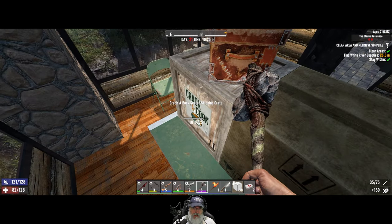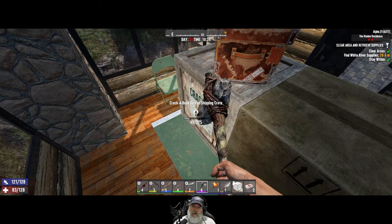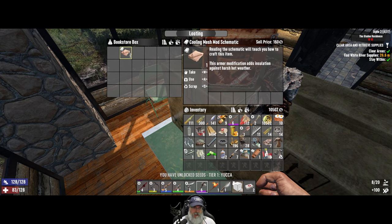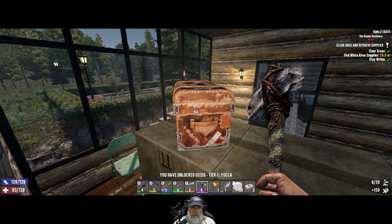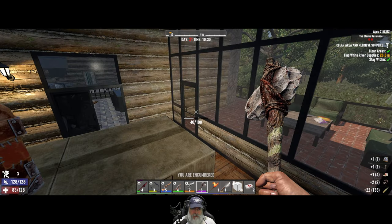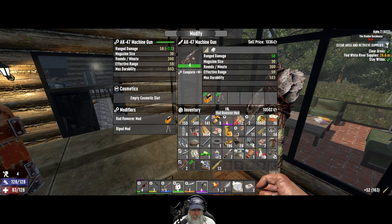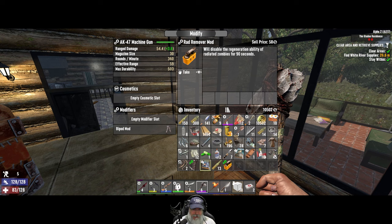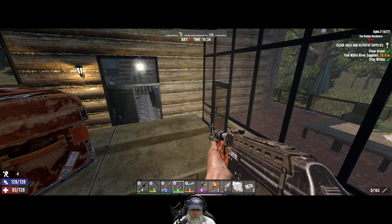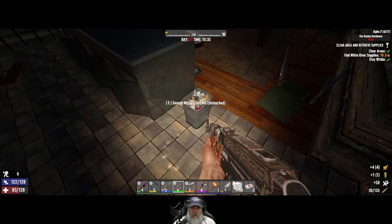I could have sworn we got that from Trader Hugh — what did I do with it, did I sell it? Seeds and thingy. Yucca. Fat loots — decent stuff. More bow parts for when the time comes. I'm going to take this off for now because it's probably still going to be a little while before we run into irradiates, and we'll put this on instead. So now we have good shoot-from-the-hip control and aim-down-sights control.